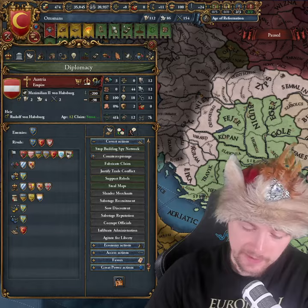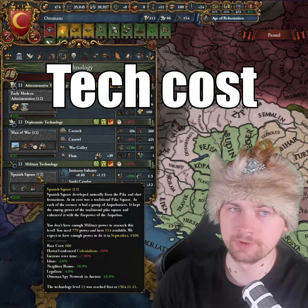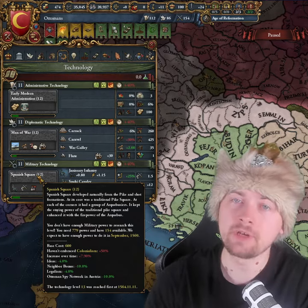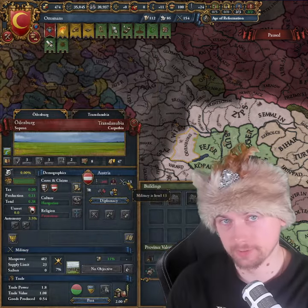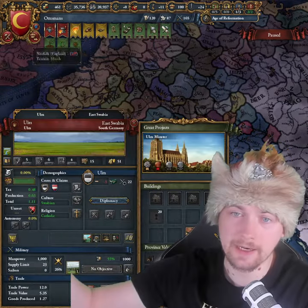How it works is that depending on your spy network on a nation, you can get additional bonuses to the tech cost. When you're only one tech behind, you can get a 5% tech cost reduction at 100 spy network, and it keeps increasing with every technology that you are behind.